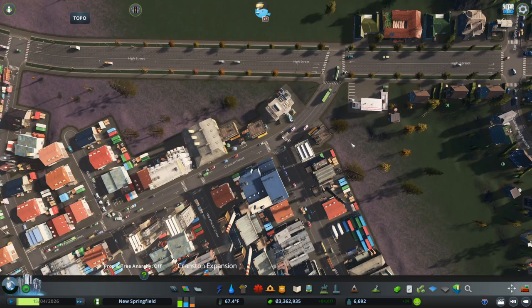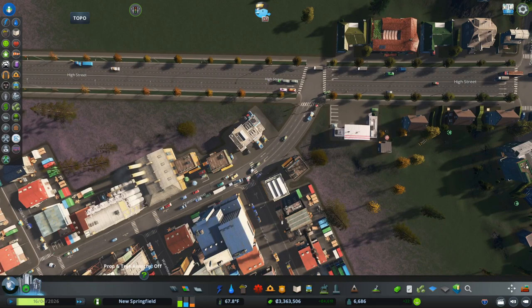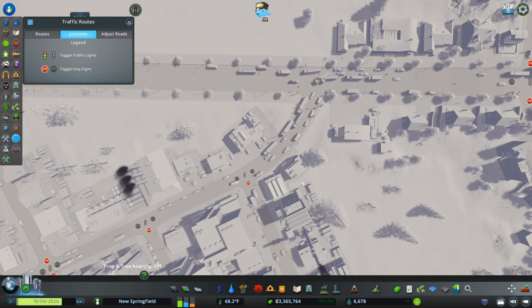Just to illustrate what we have going on here in the first place, I wanted to show you the vanilla game traffic controls. We go to Junctions under Traffic Routes in our Info View. We have a stop sign that makes Mill Street traffic have to stop before it jumps onto Cranston, while Cranston Street traffic is basically opened up to do whatever the Sims need to do.